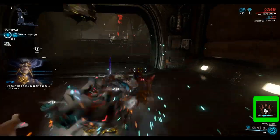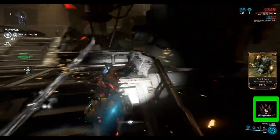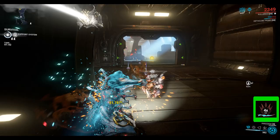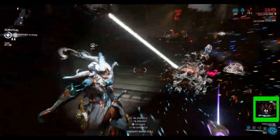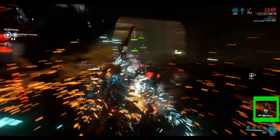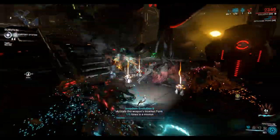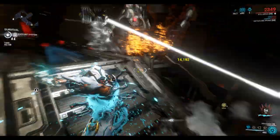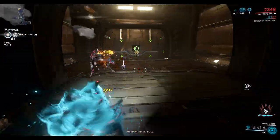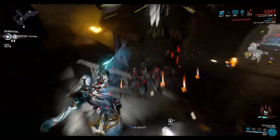I'm just spamming the E key — I'm not trying to do any fancy combos. There's one — hit the heavy attack button. That hits the Ana daemon and turns the enemy into the uncommon form.